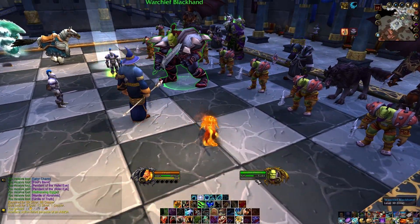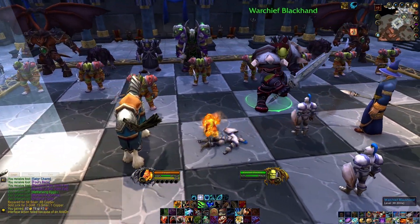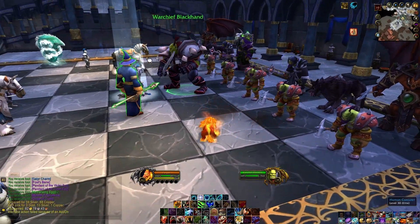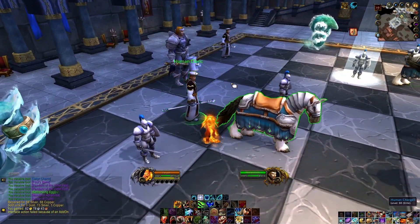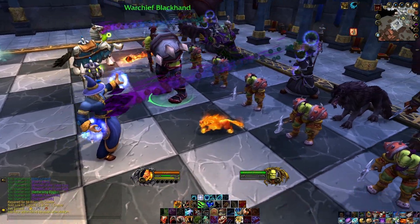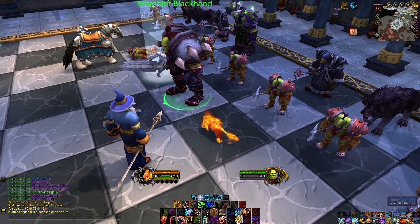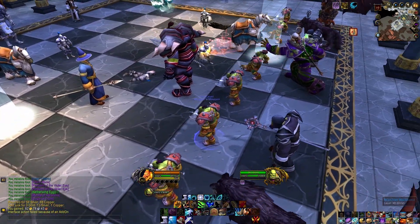We're just going to keep an eye on Blackhand's health — he should get automatically healed by the Bishop's heal. There are no real chess rules here; pieces can kind of move in whatever direction they want. Our goal is to kill King Llane, and generally to do that we have to take out the two clerics, otherwise they will just heal him over and over again. You can see we're taking quite a bit of damage. Generally you won't get Warchief Blackhand that low. Go ahead and move another Grunt up — you'll be doing this faster, but I'm going a little slower to explain it.